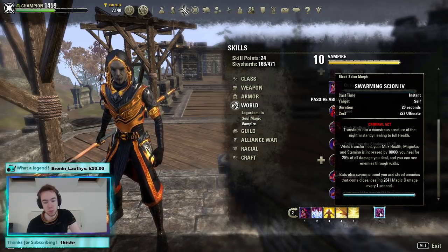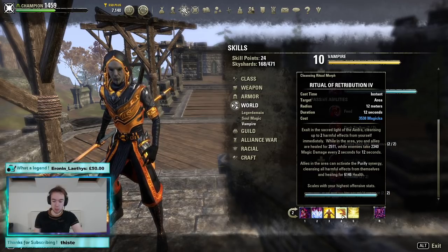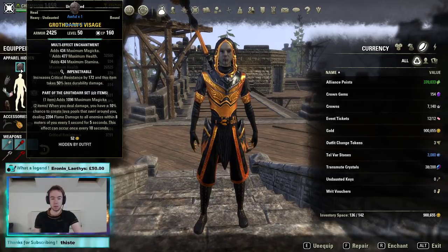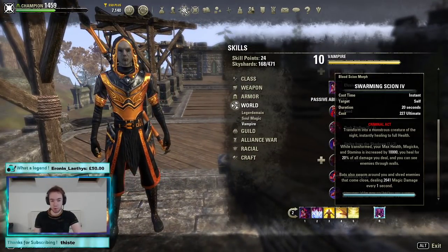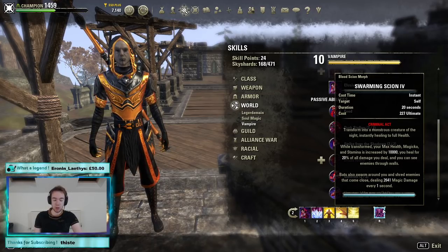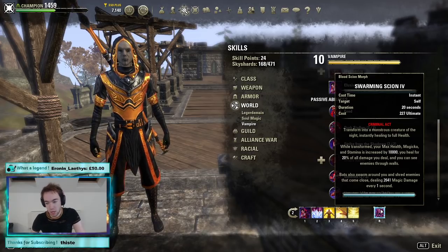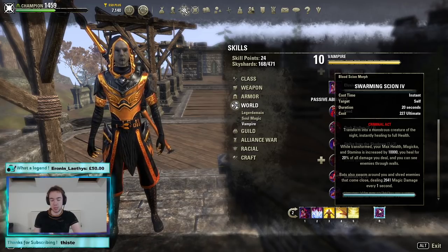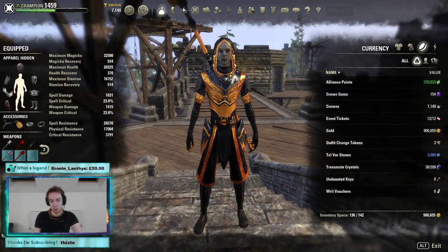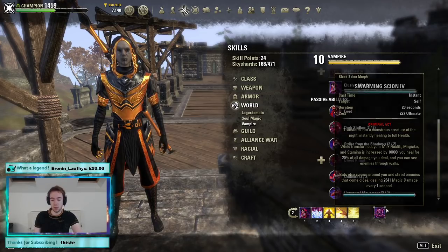Our back bar Ultimate is Swarming Scion — the new Vampire Ultimate with the Bat morph — which heals you based on the AoE damage you do. Our AoE includes the Bats themselves, Blockade of Frost, Ritual of Retribution, Pulsar, Jabs, and Groftdar — all AoE. This is a huge amount of healing, meaning when we're in Bats we can essentially just go for it and hammer a group. It opens a massive offensive window of huge AoE pressure. What's great about how we set this up is that with Potentate on the back bar, the three-piece reduces this Ultimate's cost by about 40, which is very significant because saving up for Swarming Scion is otherwise a pain.